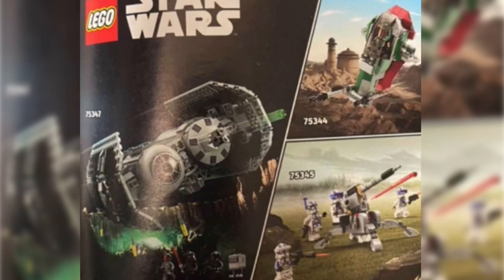Set number 75347. Here we have a look at all of them real quick. You have the Slave 1, and also this is, I believe, the planet of Anaxes — that is the planet this is supposed to be set on. I thought it was Naboo, so I was slightly wrong there. But here's the big boy, and this is the TIE Bomber.